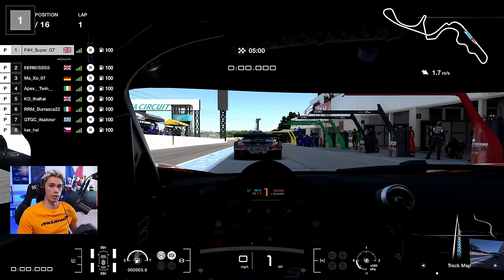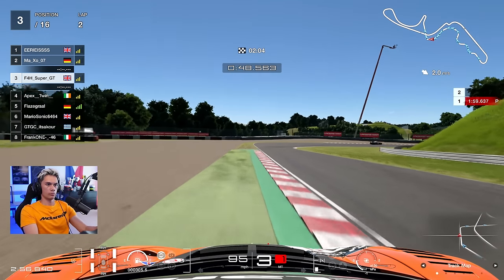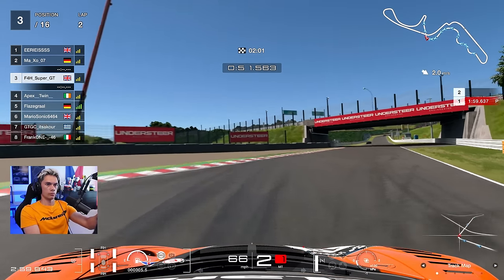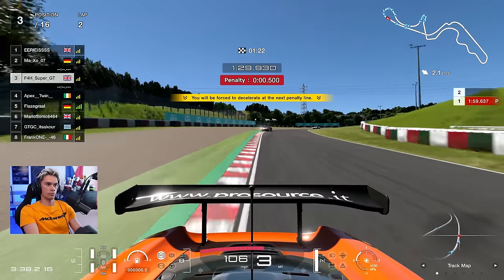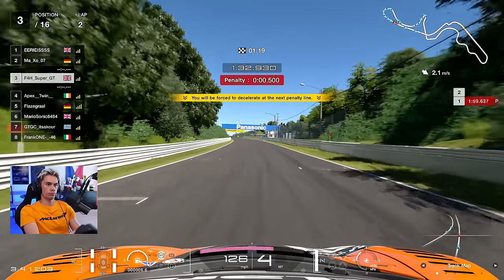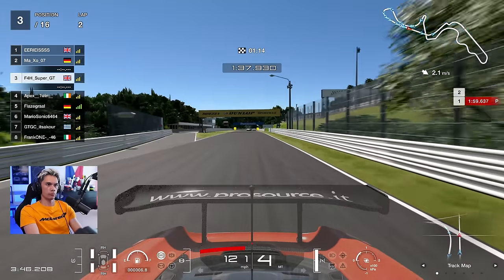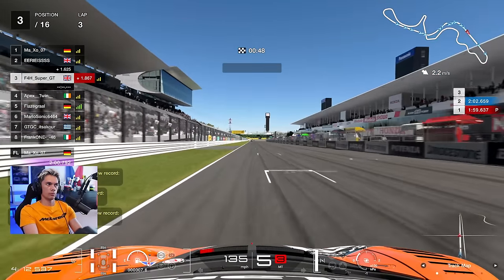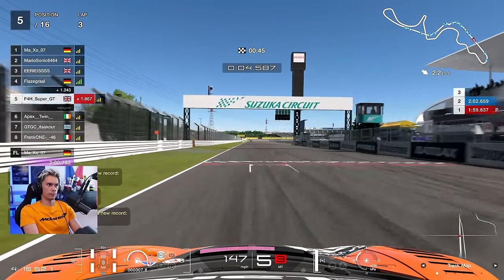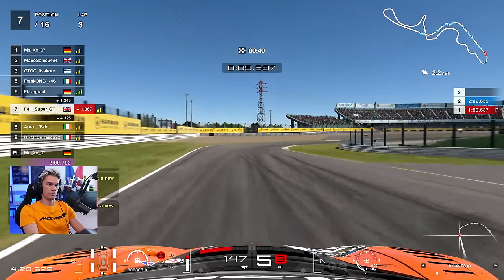Qualifying first up — quite a short one, five minutes, so maybe only enough for two or three laps. Let's jump into our first flying lap, and on the exit of Degna one, going quite wide, and that is unfortunately going to grant me a half second penalty, which kind of kills your lap. Going to serve this penalty here, and in a closely fought lobby, half a second penalty is going to kill your time.